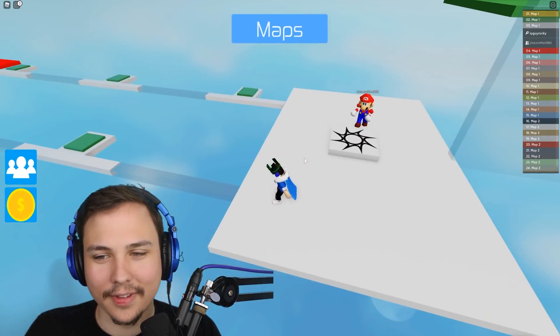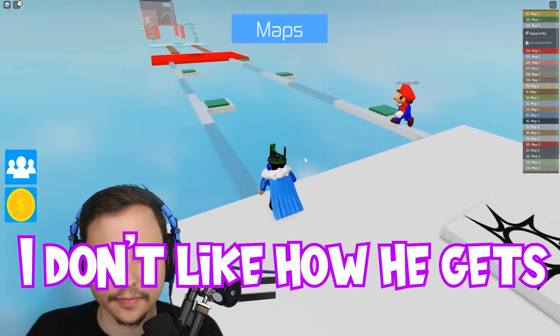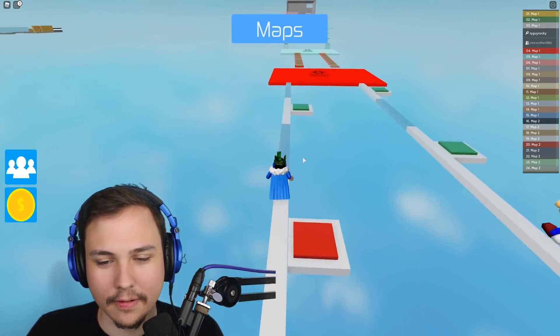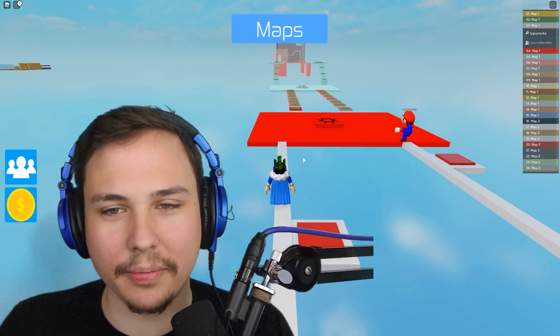I don't like how Mario stands. Mario, you gotta go first. Come on, Mario. Let's go. I don't like how he gets Rayman arms. Okay, there you go. Thanks. Look, we're fluent now. Yeah, this is easy. Look at us fly through this. Easy level, man.